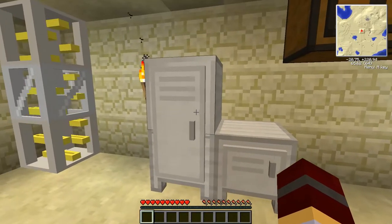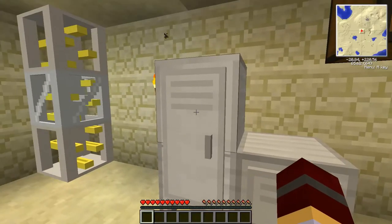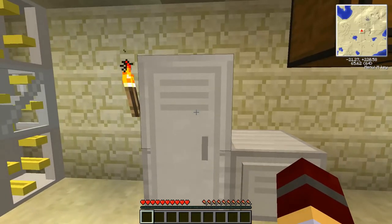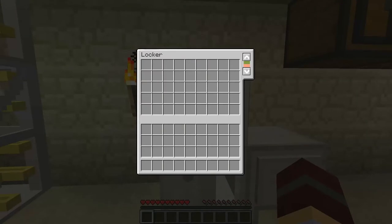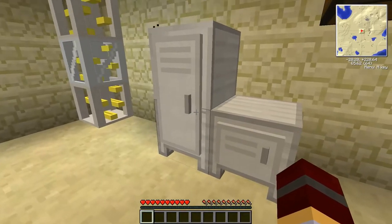Over here are lockers, made out of iron and chests. A single locker has a little bit more storage space than a regular chest. If you put two lockers on top of each other you get a double locker, which looks a lot like those lockers from high school. If you open it up, you'll see on the side there's actually a scroll bar so you can scroll up and down inside the locker.